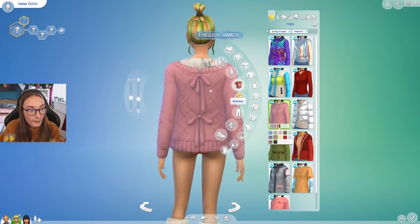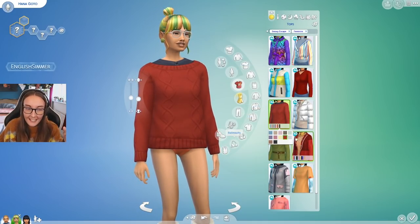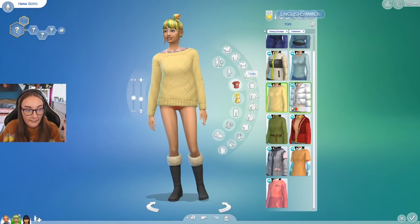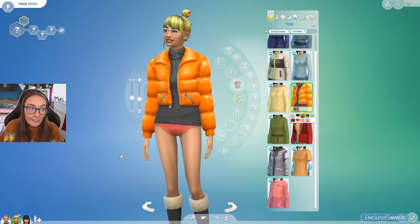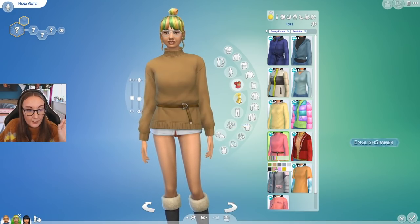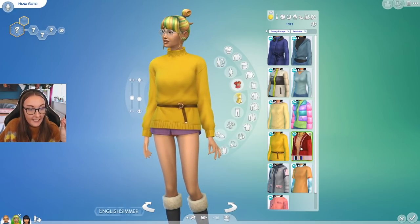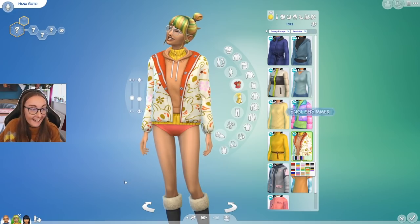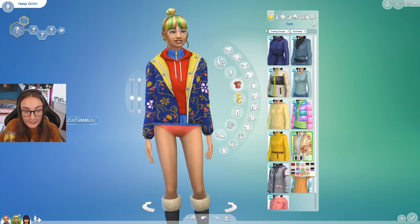Then we have this cable knit jumper with ties on the back — it actually goes with a skirt to make a full body outfit, which is quite nice. It's a skirt and a jumper but it makes a full body if you want. Then we have this little puffer jacket, which I think the clothing is cool. A lot of this you could get away with even if you don't have Seasons. I love the color combinations and the retro palette they've pulled out for this pack.